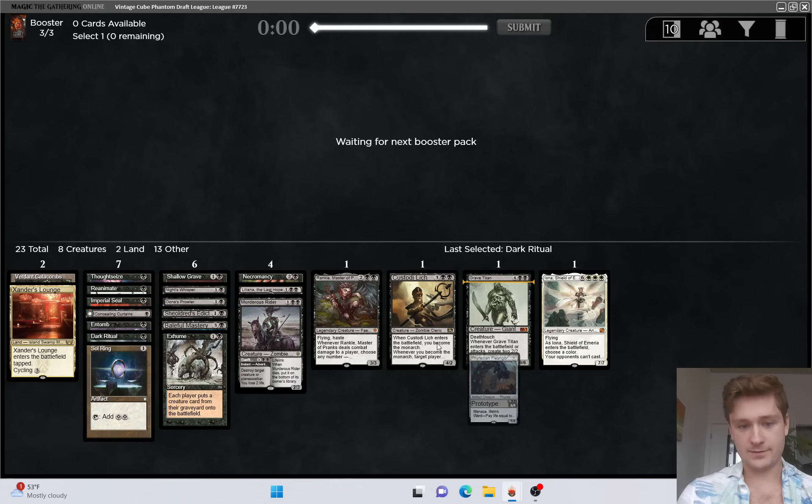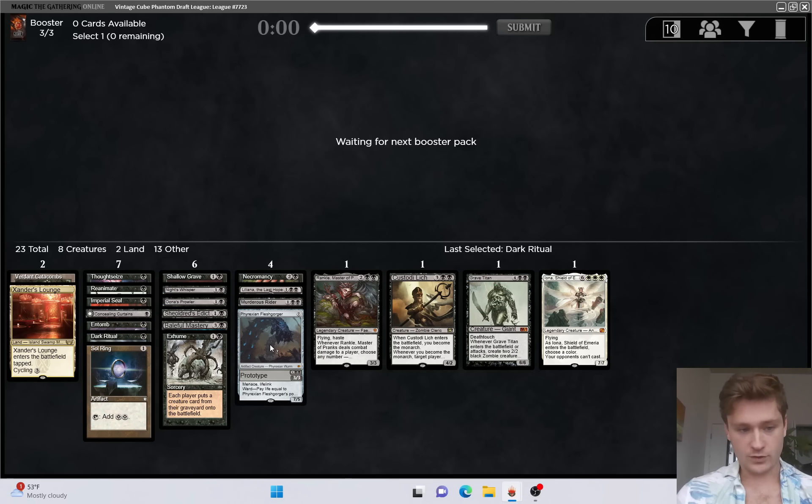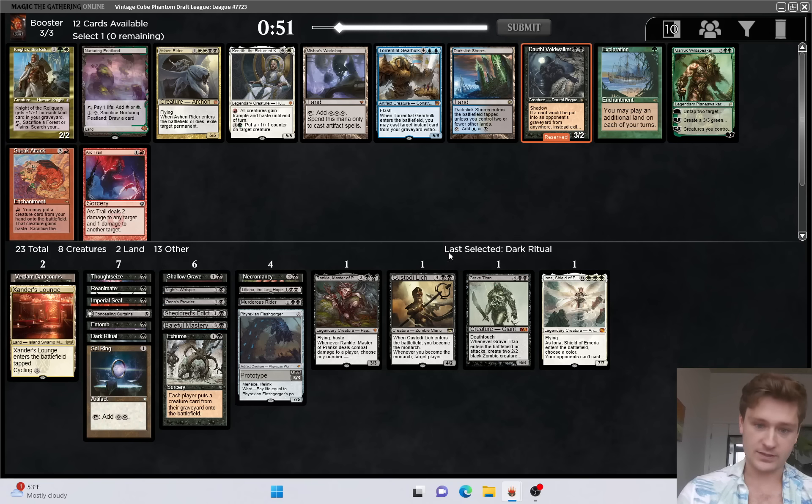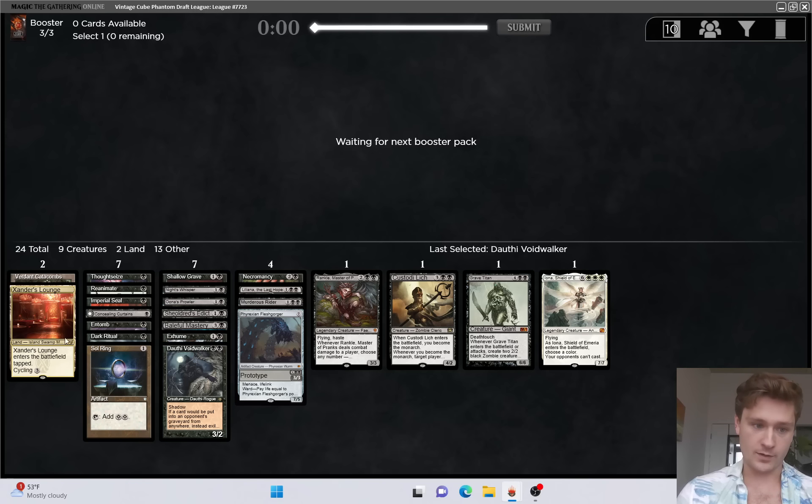Really hoping to find Grizzlebrand, or Atraxa - one of the really premium reanimation targets. We do see Ashen Rider, but I think I'd rather just take Voidwalker. Sneak Attack is also a consideration, but doesn't seem amazing. Voidwalker is just a broken card in a mono-black deck.